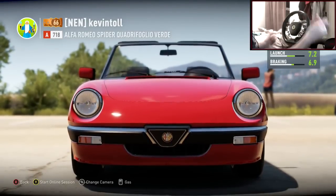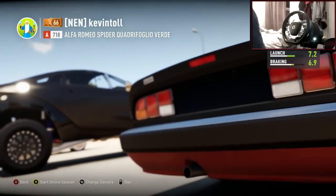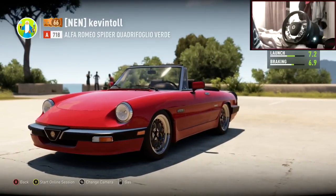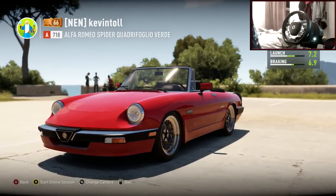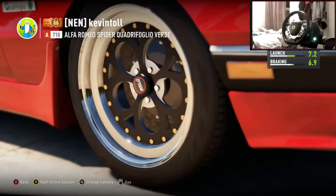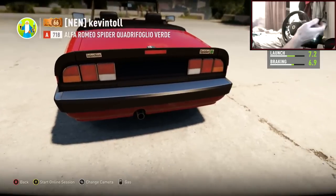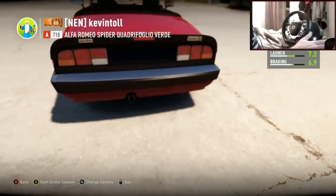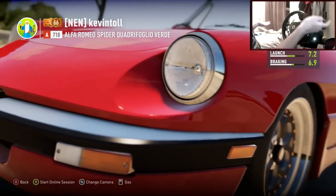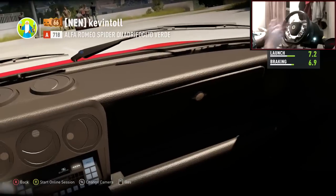I got you guys to leave a comment, and I want you to leave a comment on this video saying what car you want to see tomorrow — obviously with a spec or theme with it, like race spec, clean, slammed, whatever. Just have a theme, but it's gonna be drifting regardless. Even if you call it race spec I'll put a massive wing on it, but still drift it.